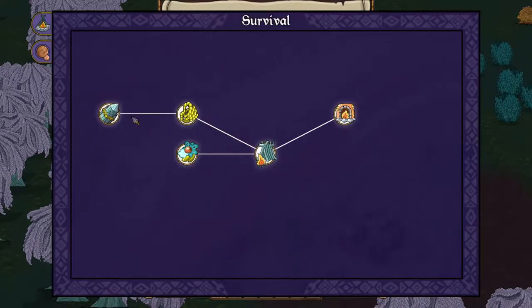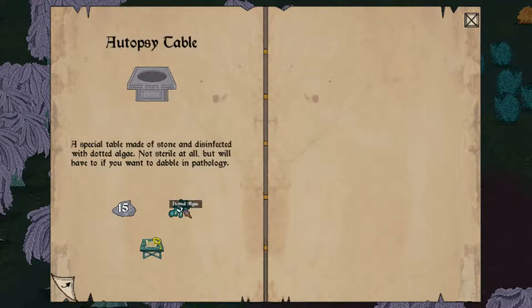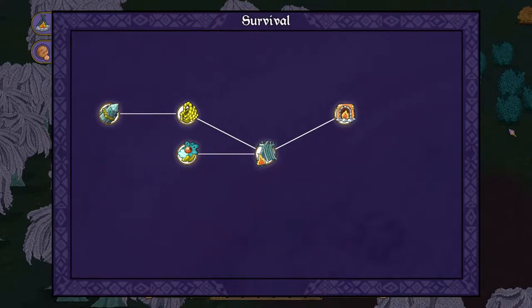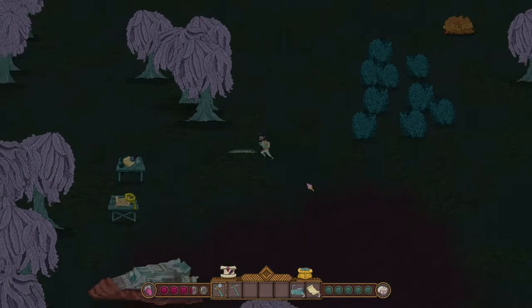Let's have a look at the research tree — and nothing new is unlocked. For exopathology: there's much to be gained by examining and dissecting remains of your enemies. We need dotted algae and 15 stone to make an autopsy table, which seems like a really cool thing. Primitive warfare: we probably want to bring along a shell knife — carefully sharpened whale worm shells can be used as rudimentary knives. But it doesn't seem like I can do anything with that whale worm quite yet, so we have to build the autopsy table first.